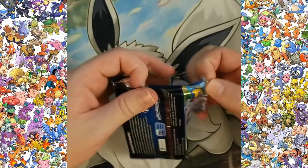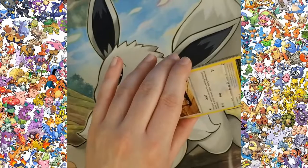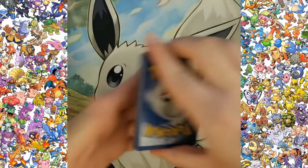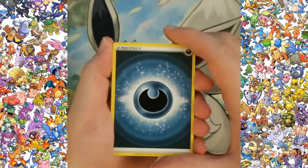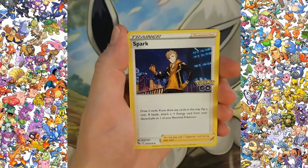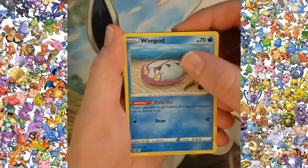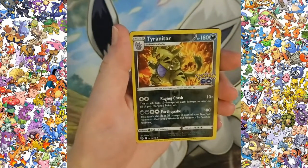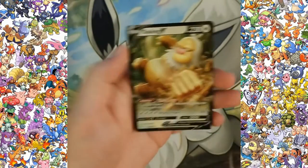We got our first pack here. Hopefully it's still four commons. One, two, three, four — looks like it's about the same. Nice little Ivysaur there. Rattata, Wimpod, a nice little Pikachu, Squirtle. A reverse holo Tyranitar to start it off — that's pretty good. And into a Slacking V — very nice. Very good hits for the first one.